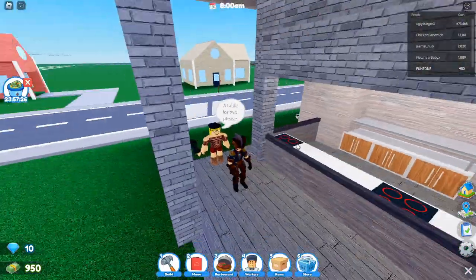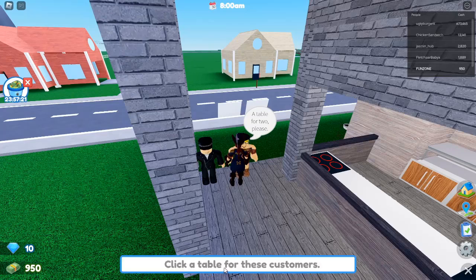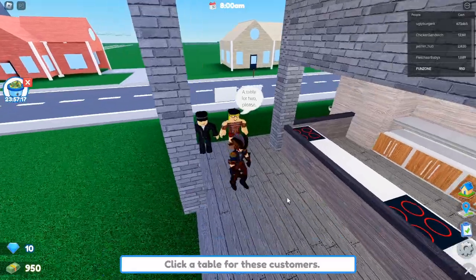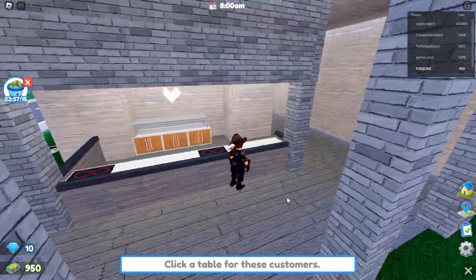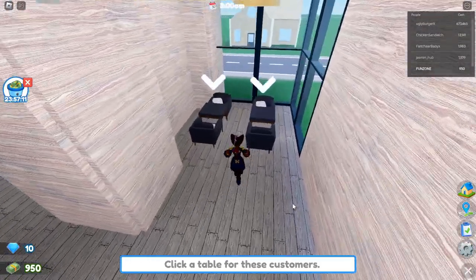Code 2: light it up — wireframe lights. This code unlocks trendy wireframe lights to add a modern touch to your restaurant's decor. Lighting can completely change the mood of your restaurant, and these wireframe lights bring a contemporary flair that's sure to impress your virtual customers.